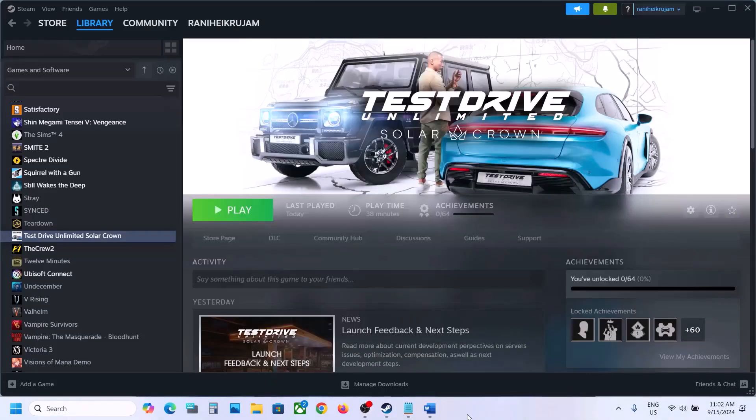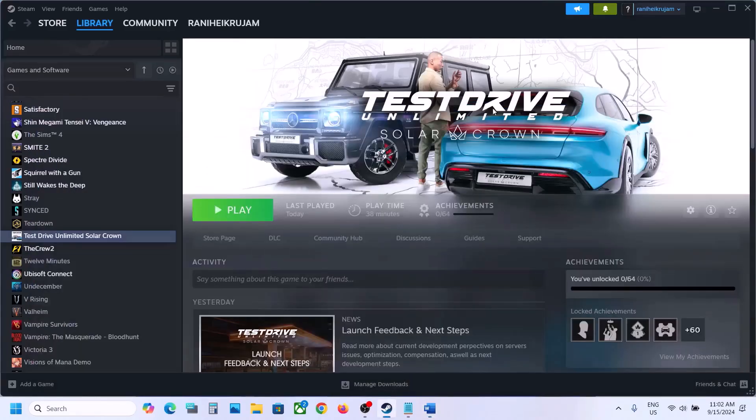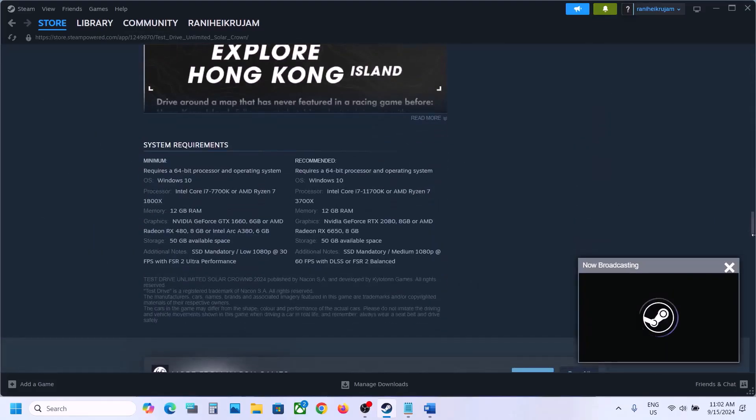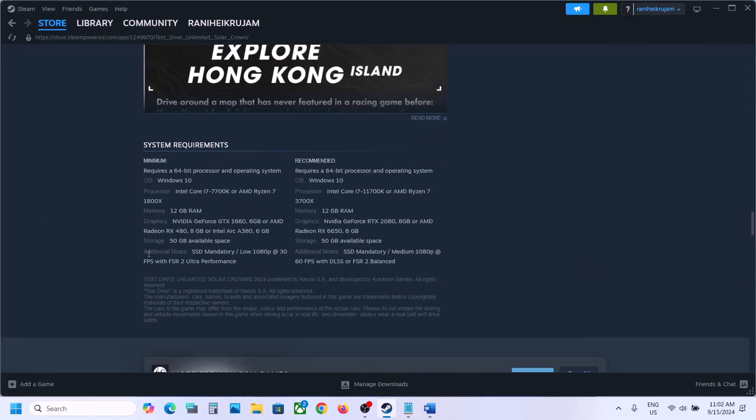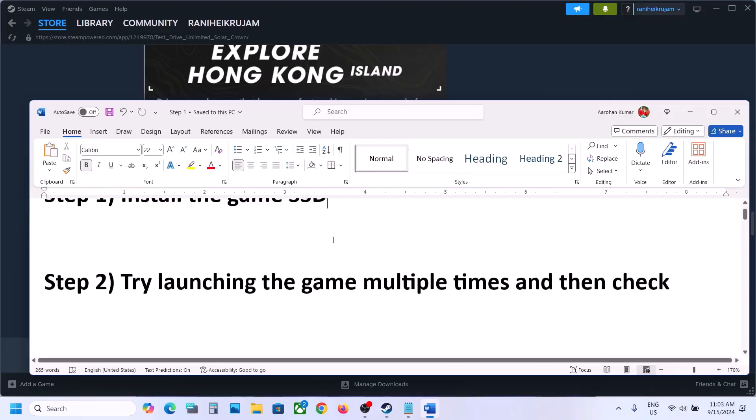If still not working, the first additional step is to install the game to SSD. If you have installed the game to HDD, try installing it to SSD because if you go to the minimum system requirements, SSD is listed as mandatory. Install to SSD and then check.